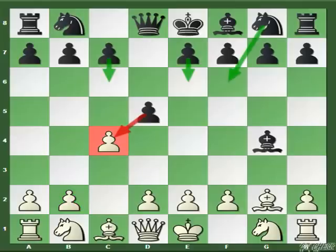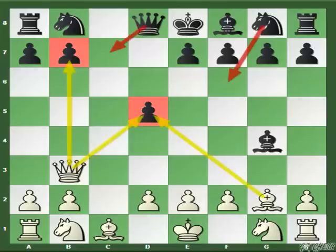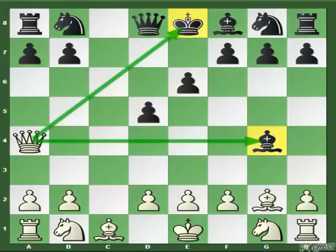The last move Black can try is C6. My recommendation is to capture the D pawn, and when Black recaptures with the C pawn, play Queen to B3 — creating nasty threats on D5 as well as B7. Note that E6 is not possible because of our trademark Queen to A4 check.